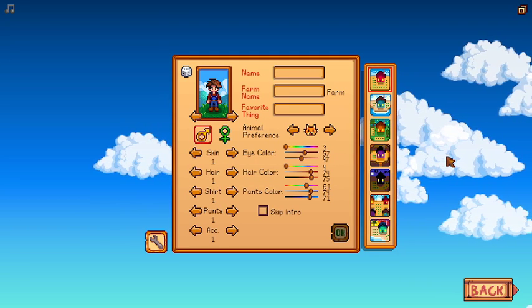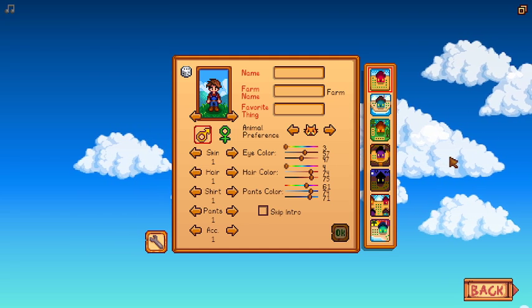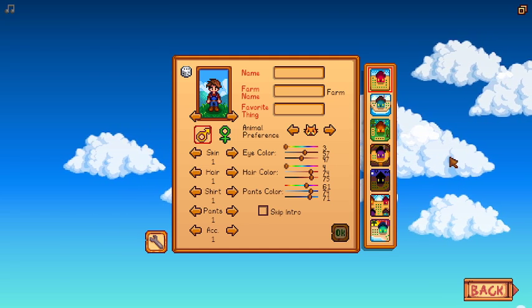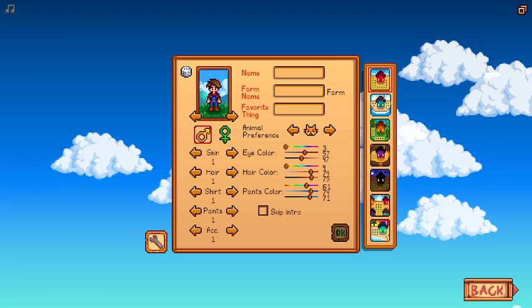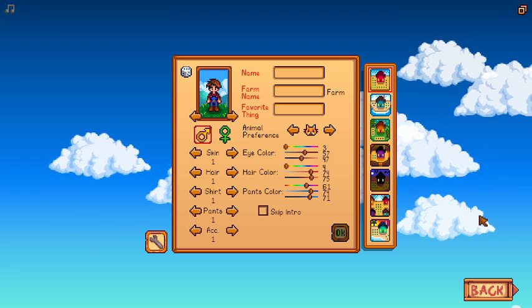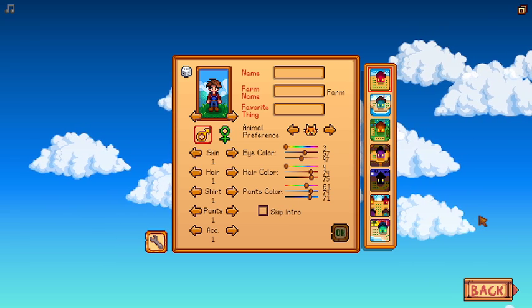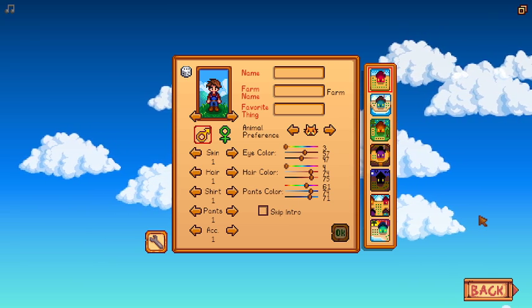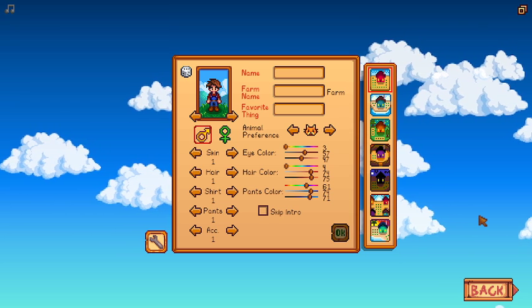Stardew Valley is a game I thought would be fun. I have 389 hours logged, and our goal was to sleep through the first five days to unlock the mines. We're going to sleep five times, and then we have three days to reach level 15 in the mines and forge at least 12 forageables.